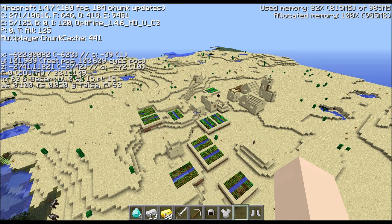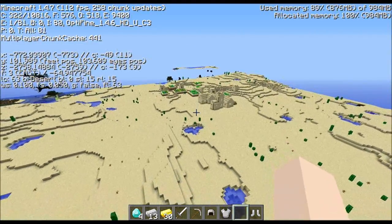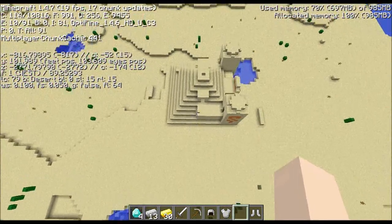Next village - good place to resupply or settle down, no blacksmith. But the great part about that village is there's a pyramid right nearby, and it's actually worth stopping at. So let's check that out and see what we've got in store.